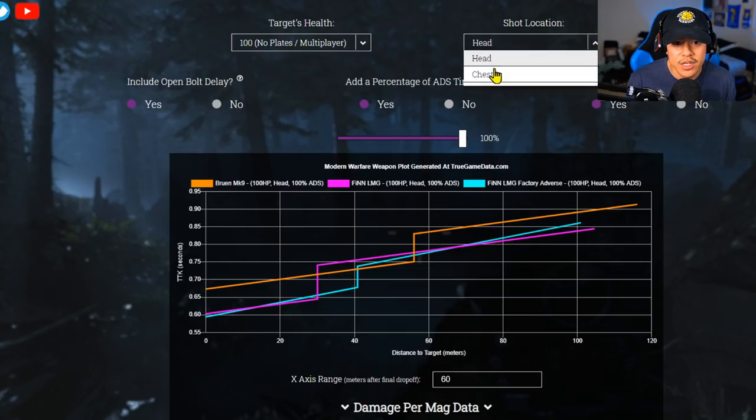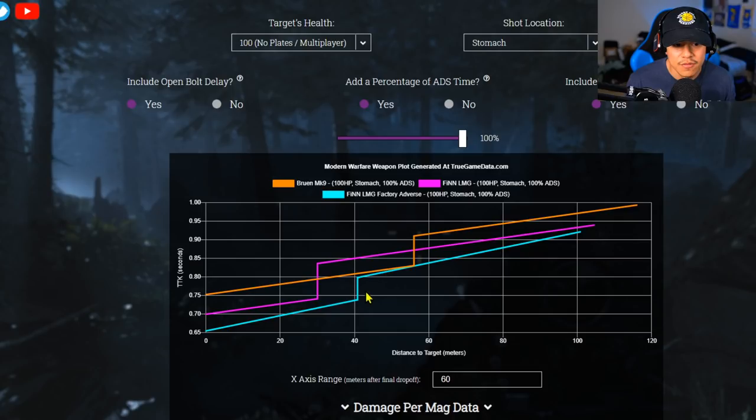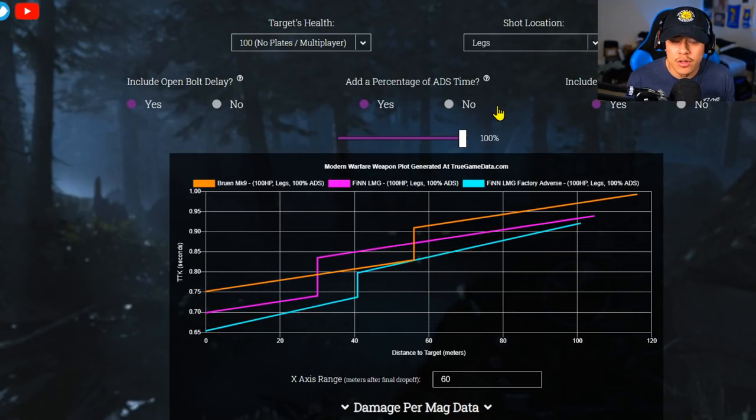For chest shots in multiplayer, the Bruen is not competitive at all — you can cancel it out of the equation. For multiplayer, definitely go with the Finn LMG. The factory adverse gives a boost in range and a faster time to kill. Moving to the stomach shots, the Bruen is still not as effective, and the factory adverse is consistent with the lowest time to kill. You can already conclude that the adverse barrel is what you want, regardless of what part of the body you're hitting.